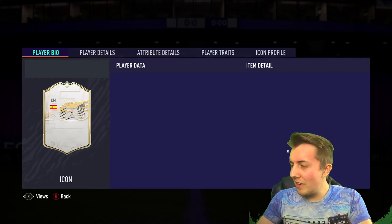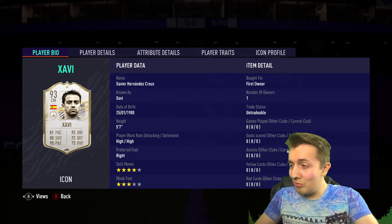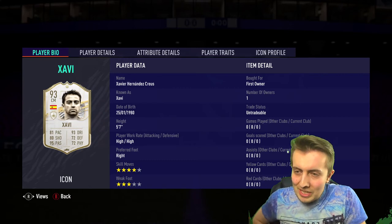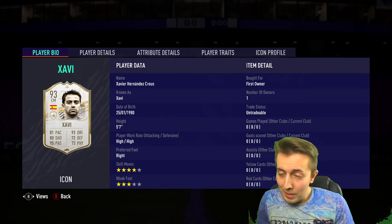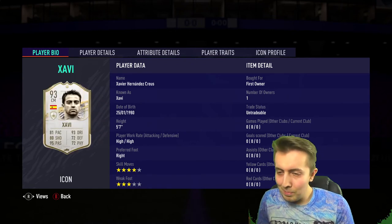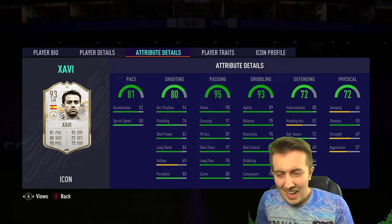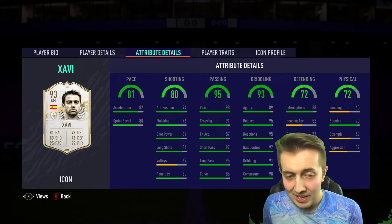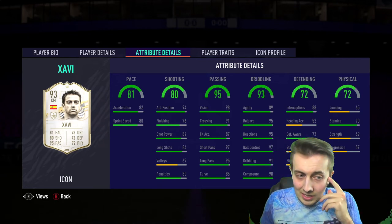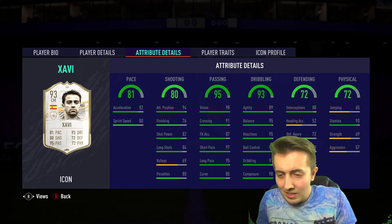CM - it's got to be Xavi, hasn't it. 93 Xavi! I'm actually not upset about that, that is actually really good. He's very much like that Steven Gerrard where he's got shooting and passing and all that kind of stuff but he actually looks really good. I'm quite pleased with that. Four star skills, three star weak foot, and he kind of fits into the Barcelona themed team I've got going on with Suarez, Coutinho and Messi.